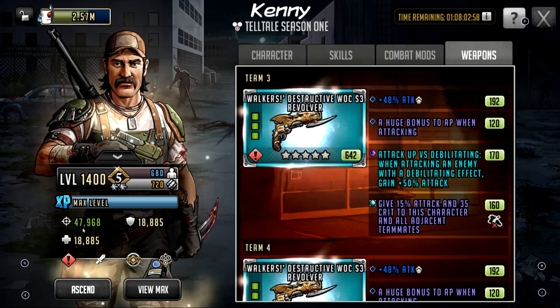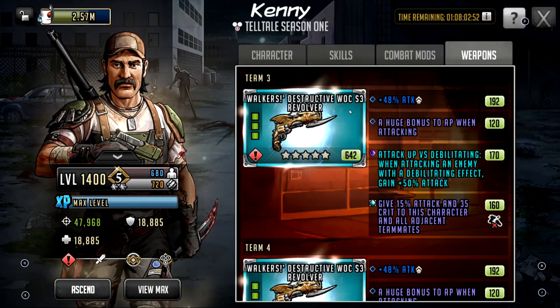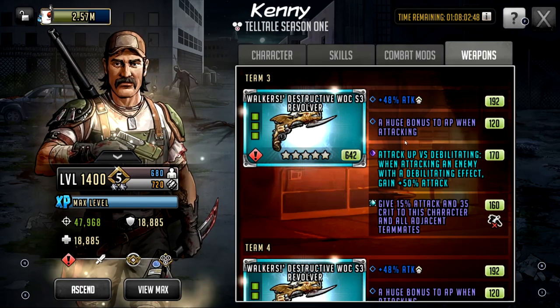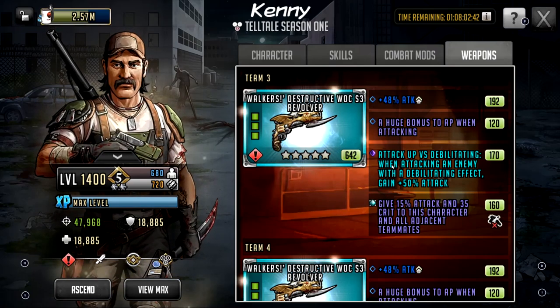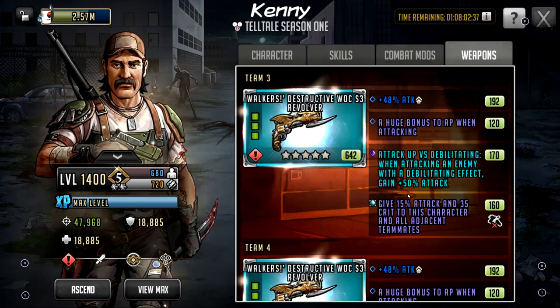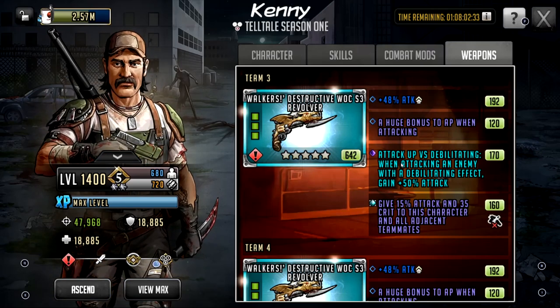As you can see, my Kenny is at 47,968 attack — an absolute monster. This is the War of Champions weapon. Thank you to the developers for designing this, because this is absolutely a nightmare weapon. It's very good. If you had a chance to get it, pick it up. Scopely, if you bring it back around, we'd appreciate that so those who didn't get it can get one too. It's a weapon you need to purchase, but it's very good.